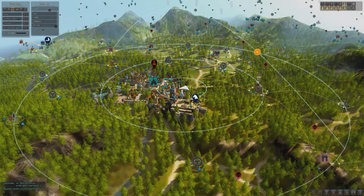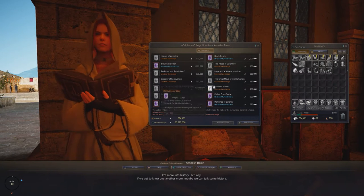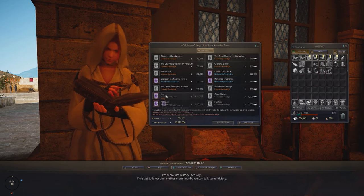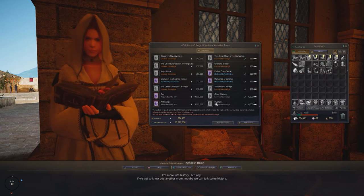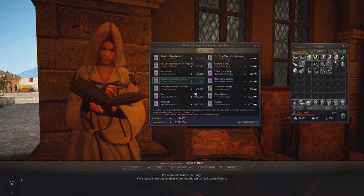One NPC worth mentioning: in Calpheon, the Calpheon College Librarian named Annalisa Rosie. You can speak to her, go to her shop, and purchase various knowledge ranging from 130,000 silver up to eight or nine million silver for boss knowledge — the knowledge you'd normally gain by actually fighting bosses. Simply click and purchase it to gain the knowledge.